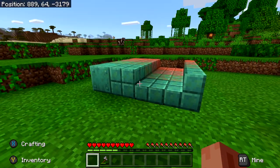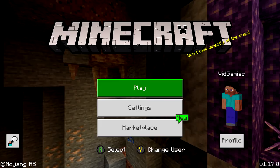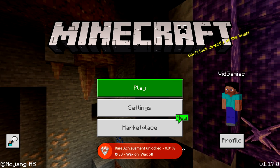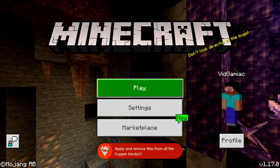After you get the wax reapplied, that should be good enough for the achievement. Just walk away, and we should have everything re-waxed. Our achievement should unlock — there it is! It's going to be 430 gamerscore. And that's all there is to it.